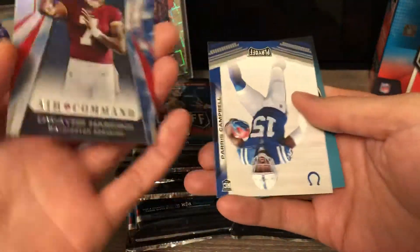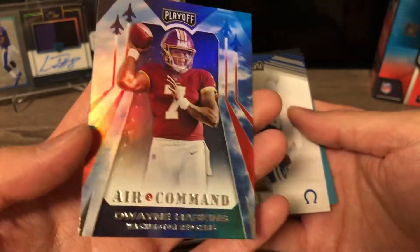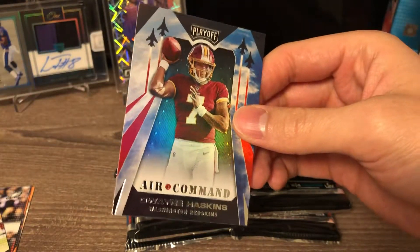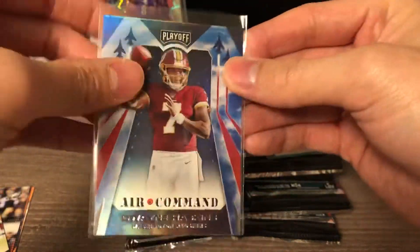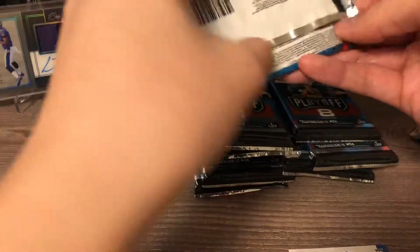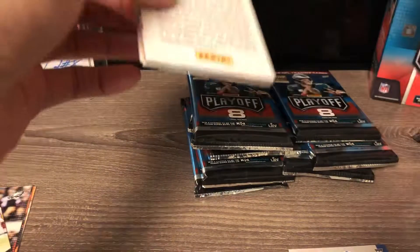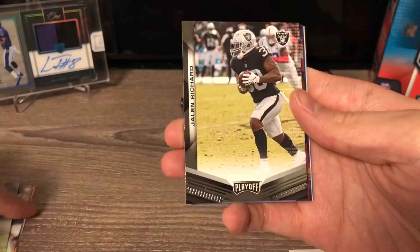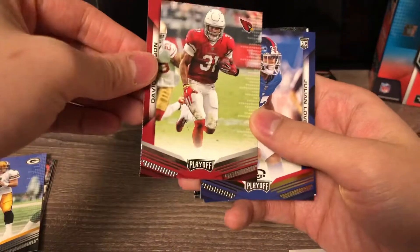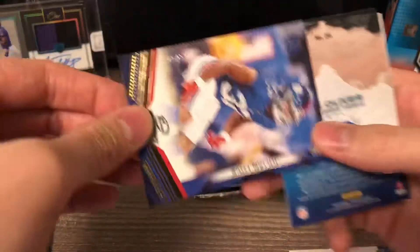And finally a Dwayne Haskins Air Command. There's a Campbell rookie card. Odell Beckham, Jalen Richard, oh Brett Favre — West Side Down — nope. David Johnson, and I got a first down rookie — hold on, it's out of 99 — it's Julian Love.